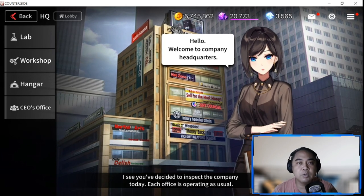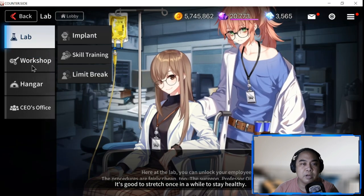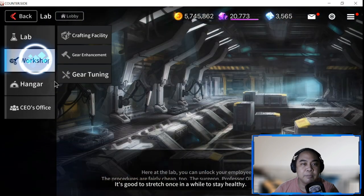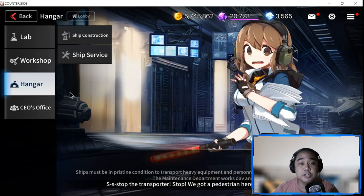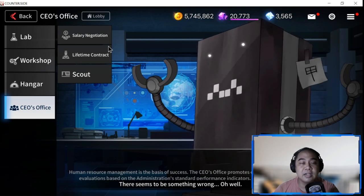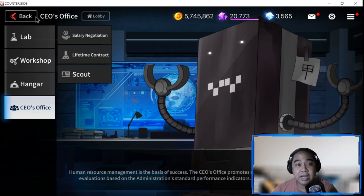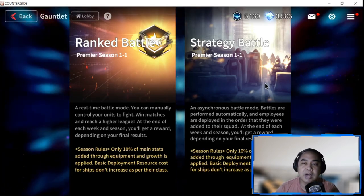After gathering all the materials and leveling up your heroes, it's time to use them to do upgrades back at your HQ - in the Lab, Workshop for your gear, Hangar for your ship, leveling up your units, and salary negotiation.